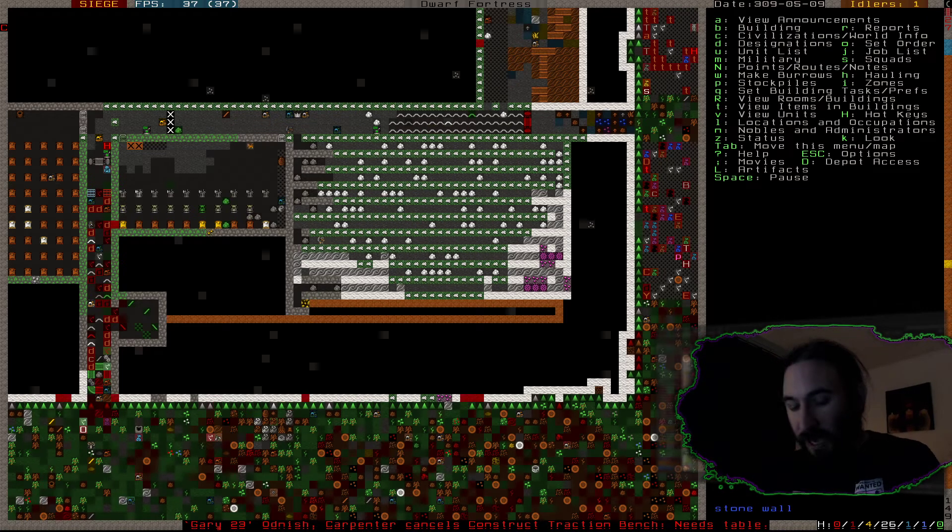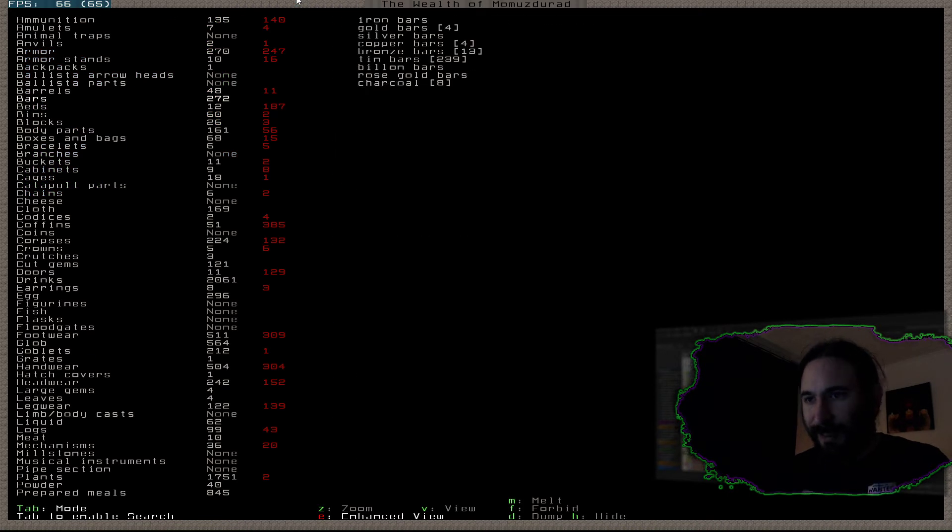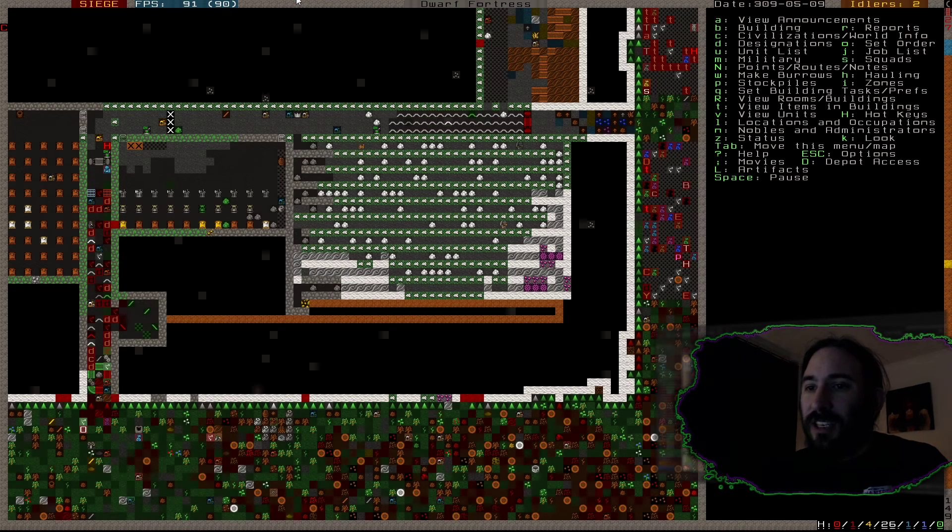The tunnel's nearly done. I bet we haven't got anywhere near enough mechanisms though. Let's have a look at the stock screens and see how many bars we've got now. We've got one iron bar, four gold bars, silver bars, copper bars, bronze bars, tin bars, billion bars, rose gold bars, and charcoal bars. I think we will make bronze — bronze is for weapons, isn't it? And we've got a lot of fucking tin. Do we have enough copper to use all that tin to make bronze? I don't think we do. Maybe some tin cages? Because we haven't got access to wood really, so just in case we need beds, I'm going to order them up.